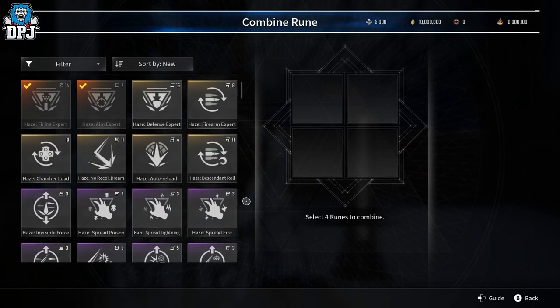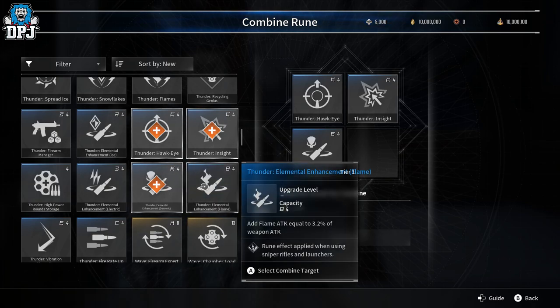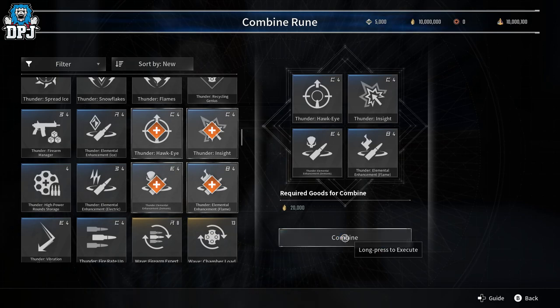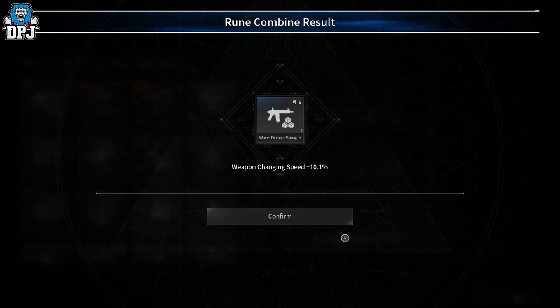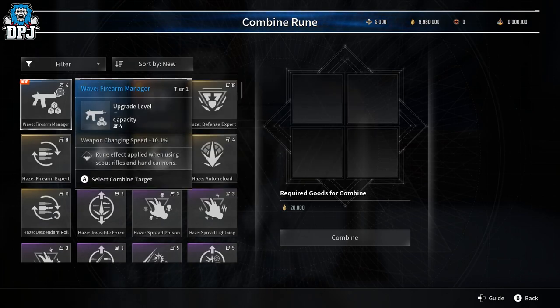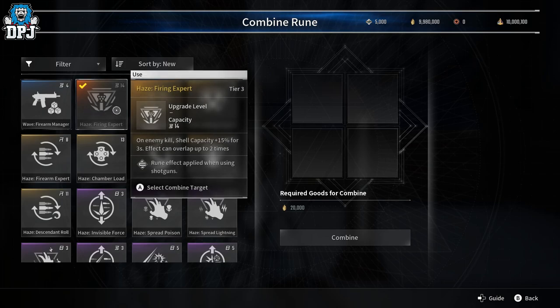Combining runes is pretty wild. I'll select four runes, click combine, and I get a new one - in this case a Firearm Manager rune: weapon changing speed plus 10.1. It doesn't seem to correspond to the four I put in, so it must be random what you get when you combine them. I got a Wave-type Firearm Manager which is one I didn't already have - that's quite cool.